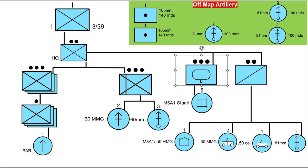Finally, I have copious amounts of artillery. Off map, I have two batteries of 105mm howitzers, each with 140 rounds of ammunition. I also have three two-tube sections of 81mm mortars off map, each section with 100 rounds of ammunition.